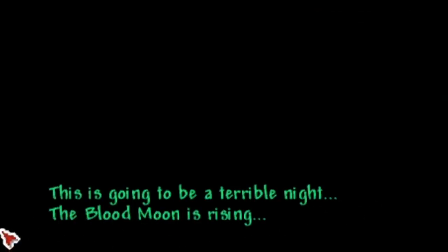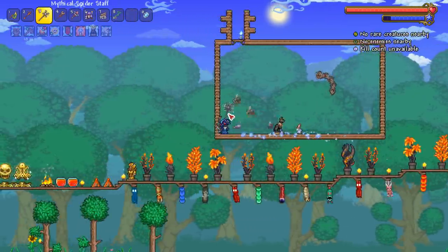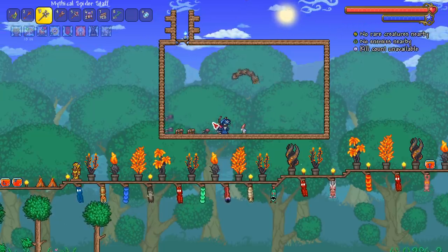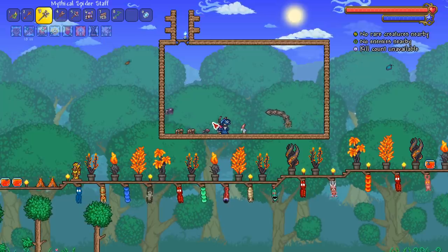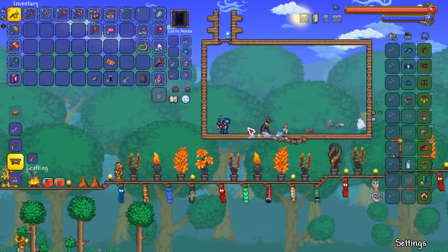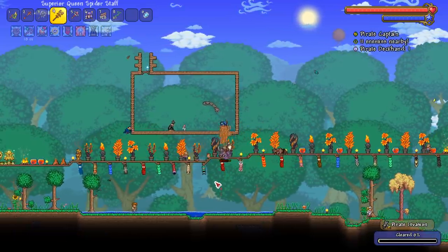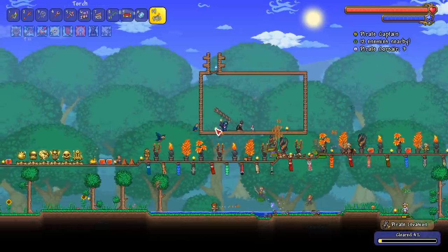It's pirate time, everyone! Let's hope we can do this event and get the pirate staff — that's the goal, or at least the black spot; either or would be fine. I do want to rematch the Wall of Flesh but I wanted to see if I can get the pirate staff first. I've killed like 10 to 12 enchanted swords and still no blade staff. I had gnomes, biome torches, and occasionally a luck potion when killing one — it's just been bad.